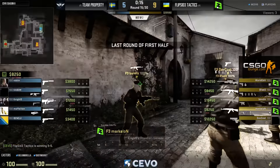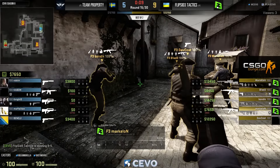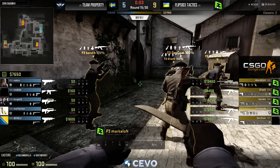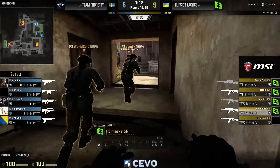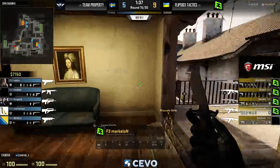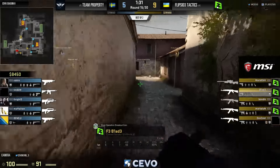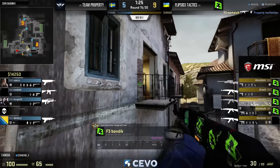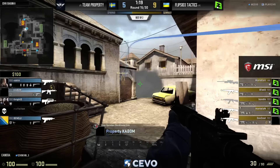This is just piling on for Property. They've really struggled, and it's so unfortunate because on this map you have to establish something on the CT side. You've got to get at least nine rounds on CT side — you really want ten plus. Being limited to possibly just five rounds is well shy of where you need to be. I'd normally not call the game at five-nine, but at this point you have to think Flip Side just takes the half.